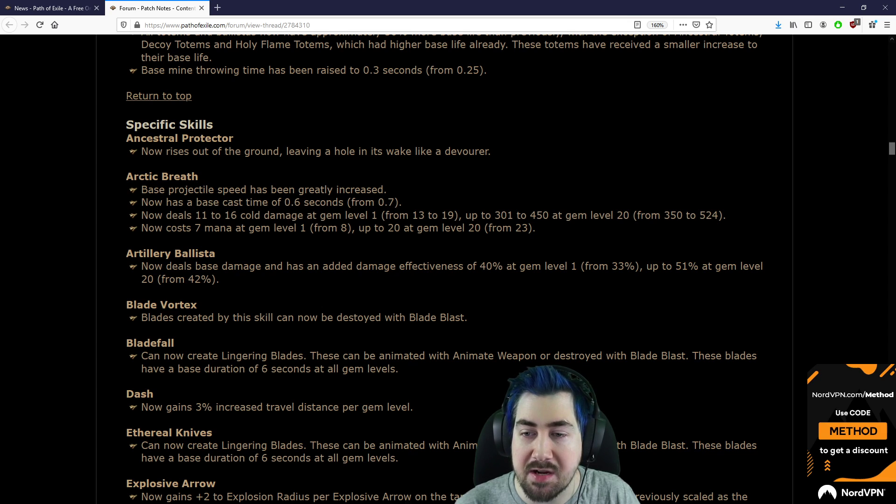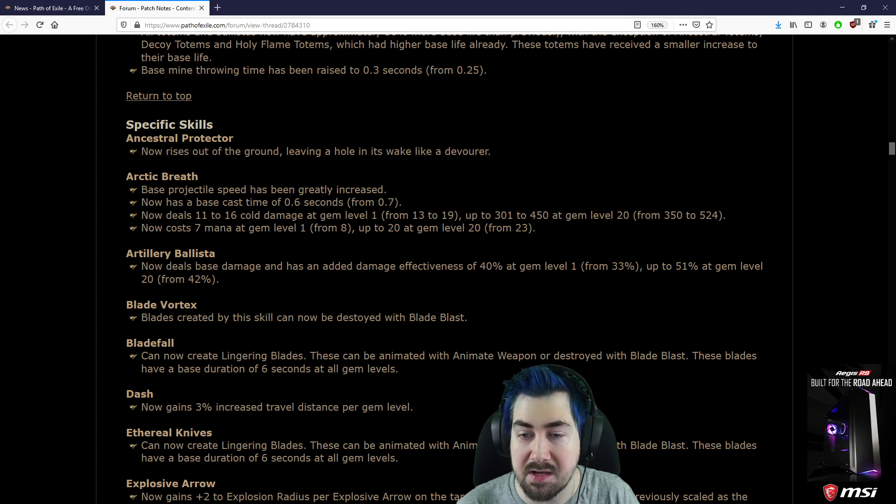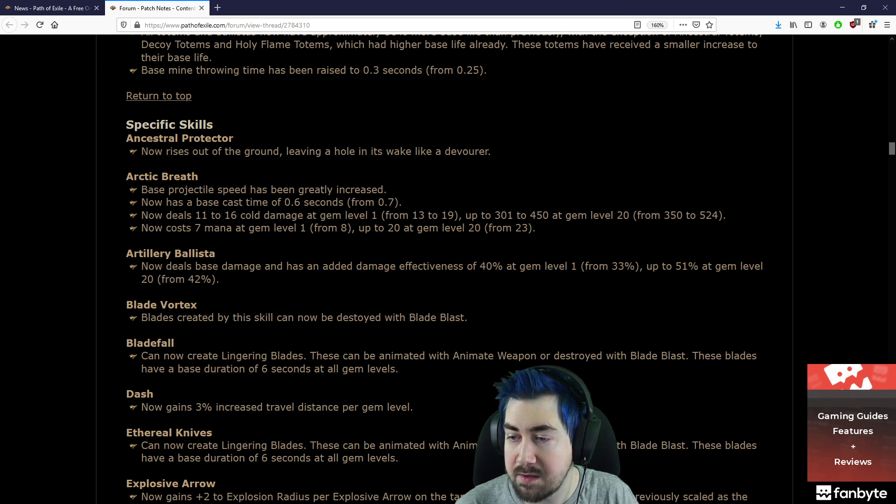Ancestral Protector now rises out of its ground, leaving a hole in its wake like a Devourer. Arctic Breath: base projectile speed has been greatly increased, now has a base cast time of 0.6 seconds from 0.7. Now deals 11 to 16 cold damage at gem level 1, up to 301 to 450 at level 20. Wow, that's quite a reduction. Costs 7 mana at gem level 1, down from 8, and up to 20 from 23.